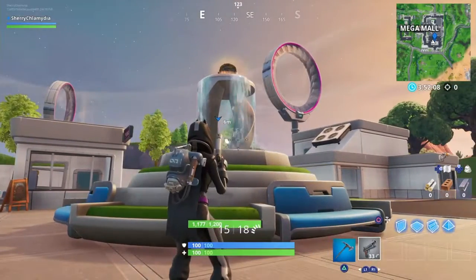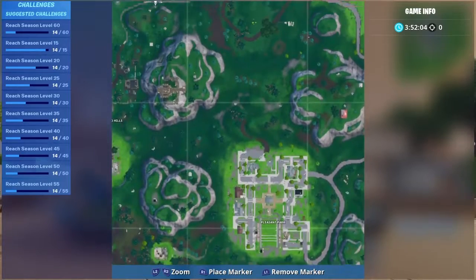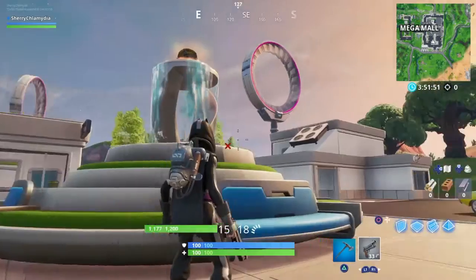Now the next one is in Junk Junction, and it is spray a crane — and there's also a vending machine there. The crane is right here and the vending machine is right here. I'll go show you the location in Junk Junction now.